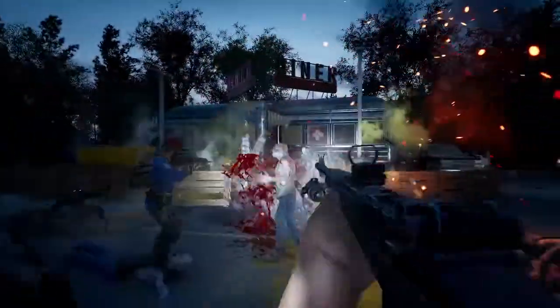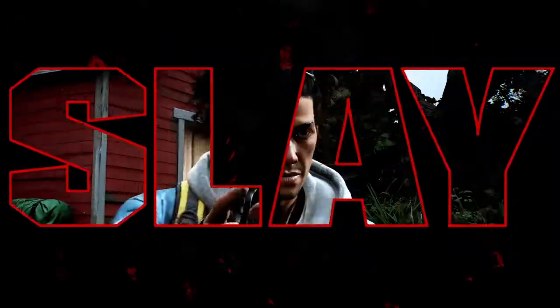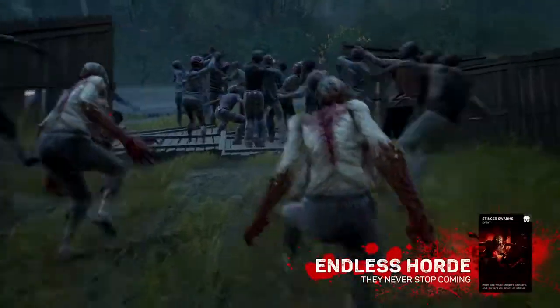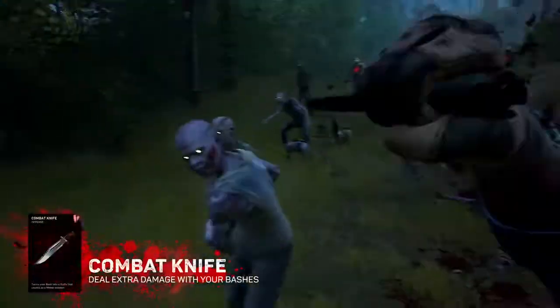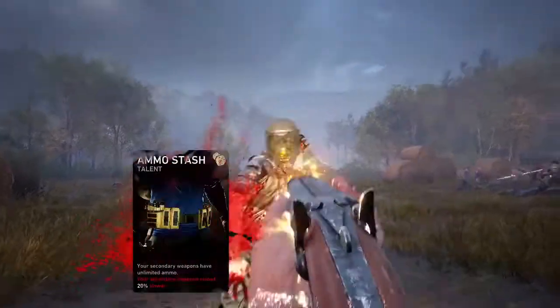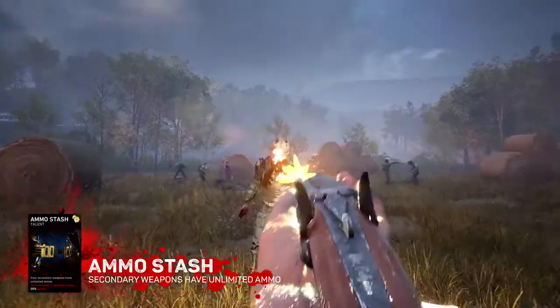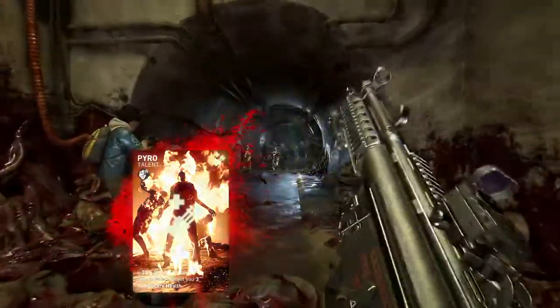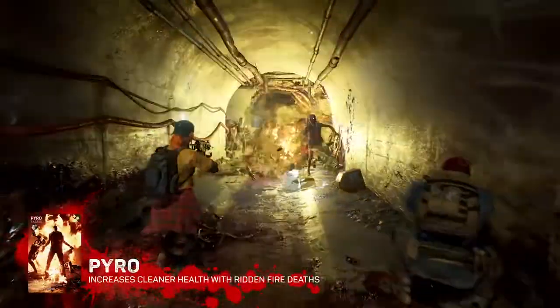Keep it up, and the ridden don't stand a chance. Now it's time to slay. Don't get overrun by a swarm of stingers — with the combat knife, you can thin out the horde with just a few stabs. The armored ridden can take a beating, so hopefully you have the ammo stash, because you're going to need a lot of bullets. The blighted ridden are dangerous even after they're dead, but with the pyro card, you replenish some of your health with every fiery death.